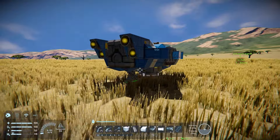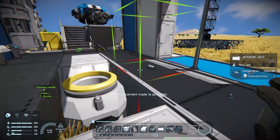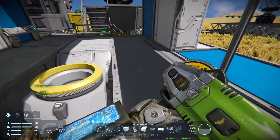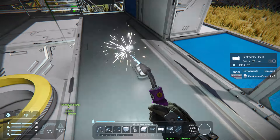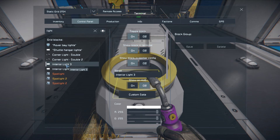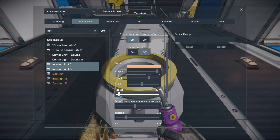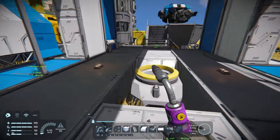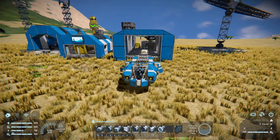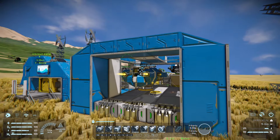Now we can actually bring our little ship in here. I'm wondering if we want some lights on the sides here — I'm thinking we do. But these will be pad lights, so for pad lights I normally put them on orange and drop the radius right down, just so you can see where you're landing at night. And then we can bring the Rinkodon backwards here onto the landing pad.